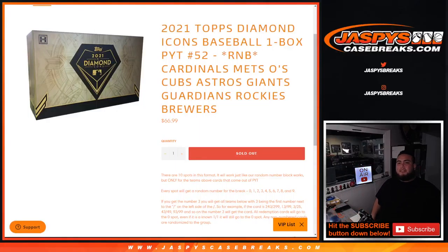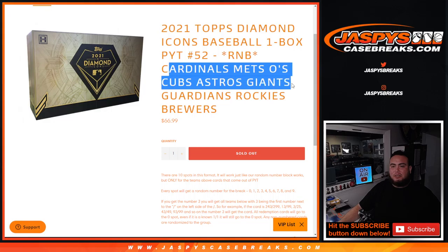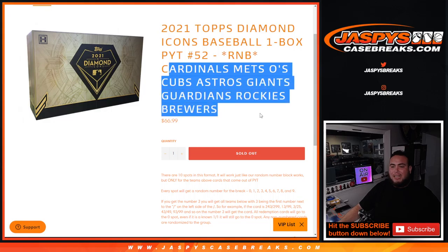What's up everybody, Jason from jazbeescasebreaks.com. 2021 Topps Diamond Icons Baseball just sold out. This is a one-box break, number 52, and again random number block. This goes for the Cardinals, Mets, O's, Cubs, Astros, Giants, Guardians, Rockies, and Brewers.